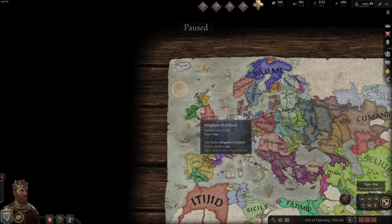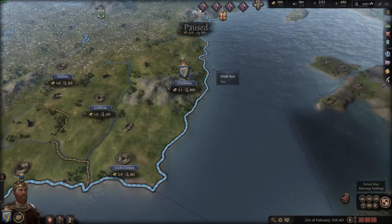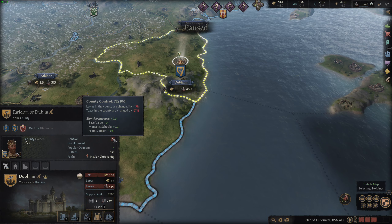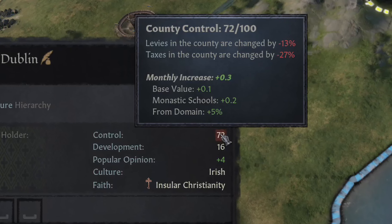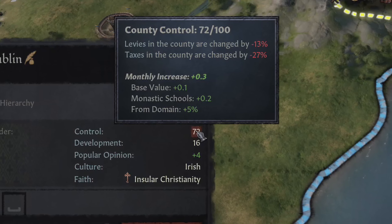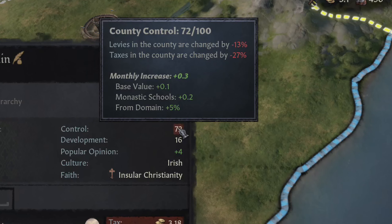Taking a look at an example, I'm going to zoom into Dublin here and look at its control. It has a control of 72 and it's this low because I had just recently been sieged by some enemy forces. Once your settlement becomes under siege, your control in that holding becomes reduced by a certain amount. It does reduce your control when your territories are besieged by the enemy. Hovering over the control value itself, you can see the actual effects that the low control has on the holding.